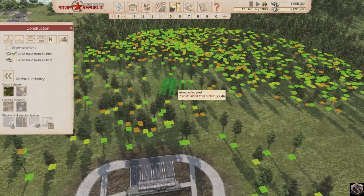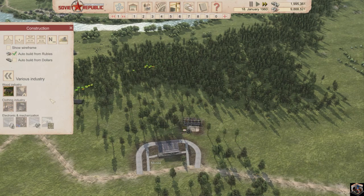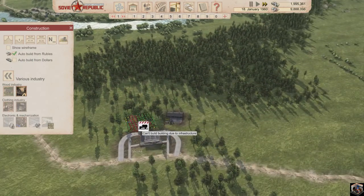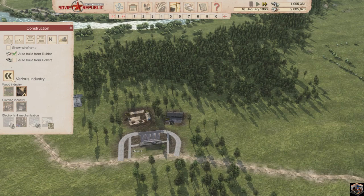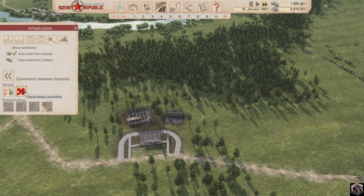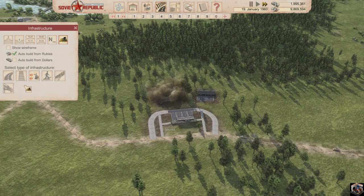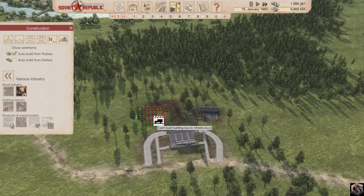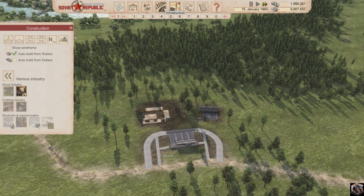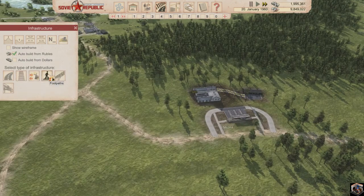Under industry, wood cutting — everything is obviously going to be on the left. So you're going to be kind of like so. Now we're going to do the sawmill pretty much right beside it — like so. There we go, perfect. And then we're going to put a storage.